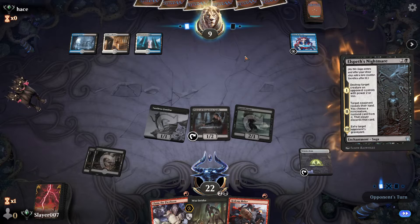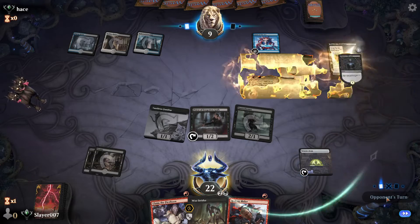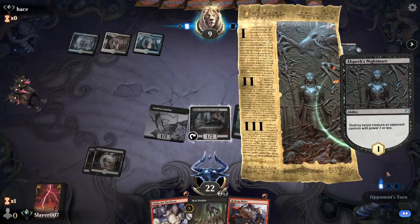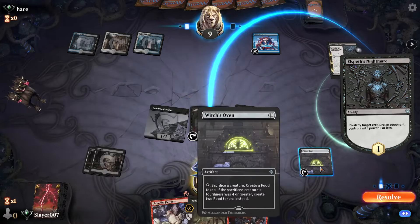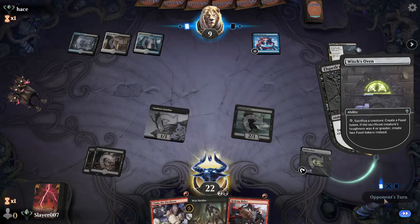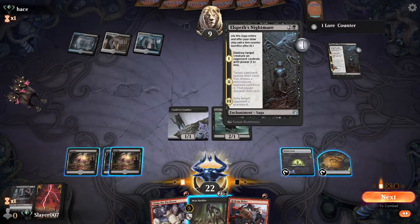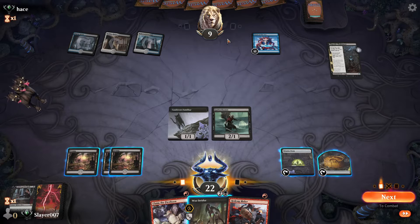Opponent's down to nine — pretty cool. They target the Priest with a destroy effect, so we will sacrifice the Priest and fizzle that. Next turn we just revealed our hand — that's fine, so they could have Kaya's Wrath next turn but they are down to nine.